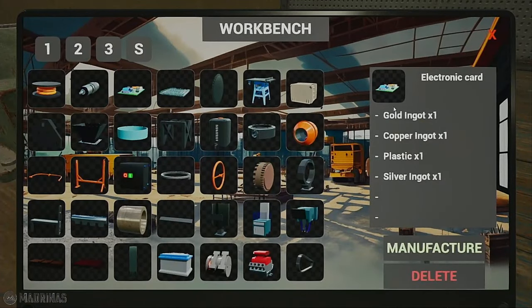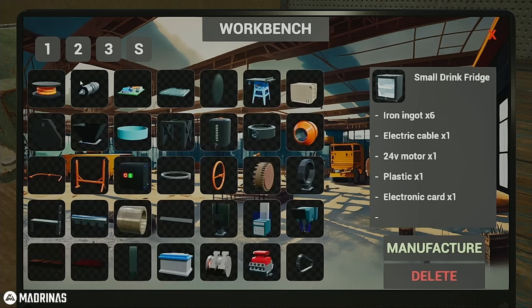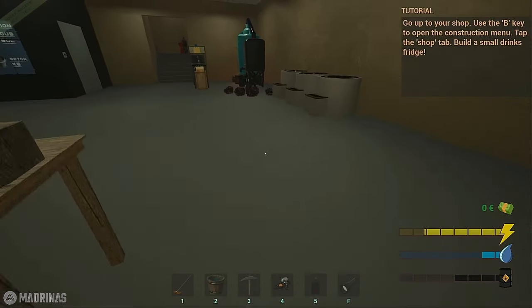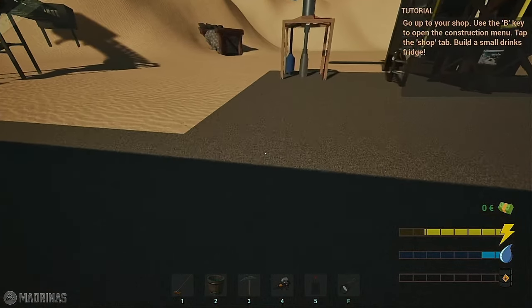Let's take a look at the tablet. In order to make the small drink fridge we need iron ingots, electronic cable, a 24-volt motor which is on the table right now, we need plastic which we just spawned, and we need to build an electrical card. We've got to make all those — I think we already have the cable. Right now we need some iron ore to make some iron ingots, and then one gold, one copper, and one silver ingot. We'll have to spawn some more plastic.